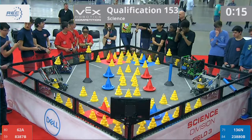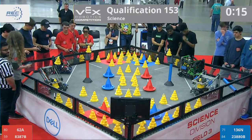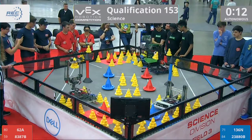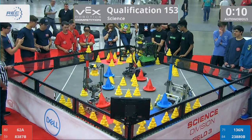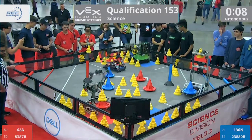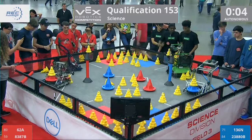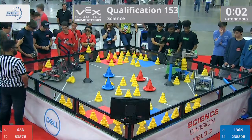We're going to start autonomous in 3, 2, 1, go. Qualification match 153. We have team 62A, 83, 87B on the red alliance. On the blue alliance, 136N and 23, 88, 0B.